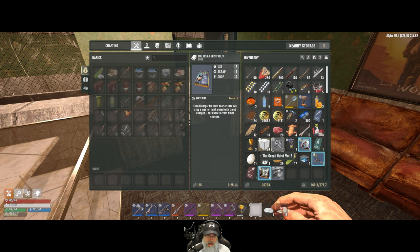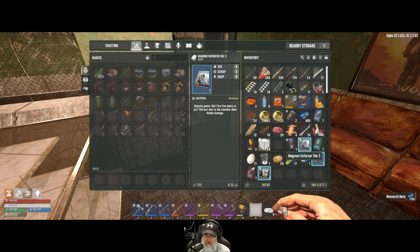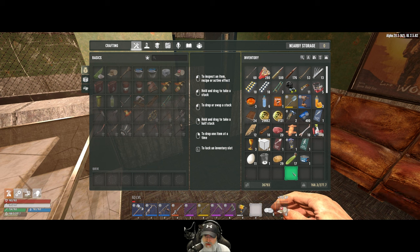Let's go ahead and do all of these here. We want to scrap that and that, and we want to use that, that, and that. The rest of the stuff we will take with us.